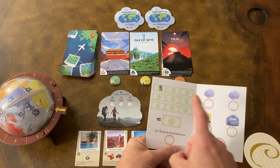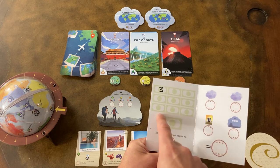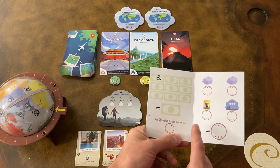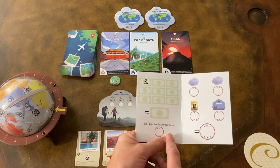First of all, after you log all your trips, you're going to add together your total airfare cost, and you're going to score two points for each player that spent more than you at the end of the game.